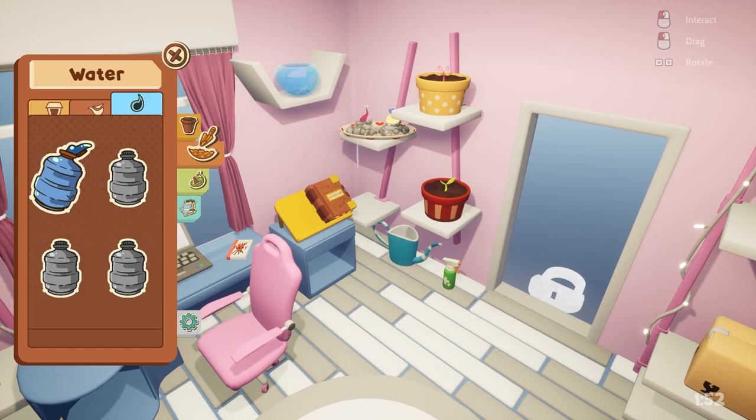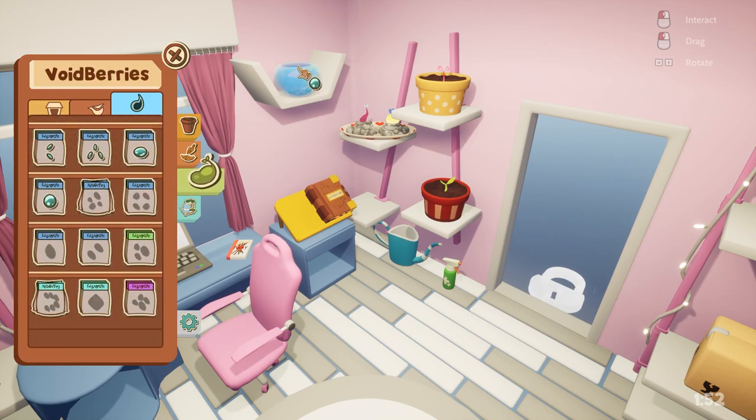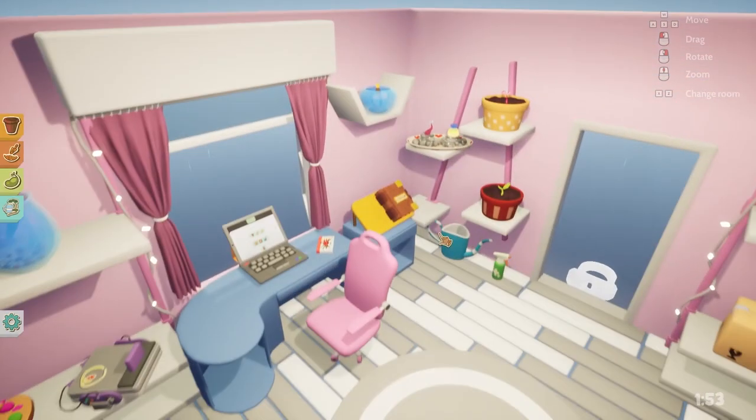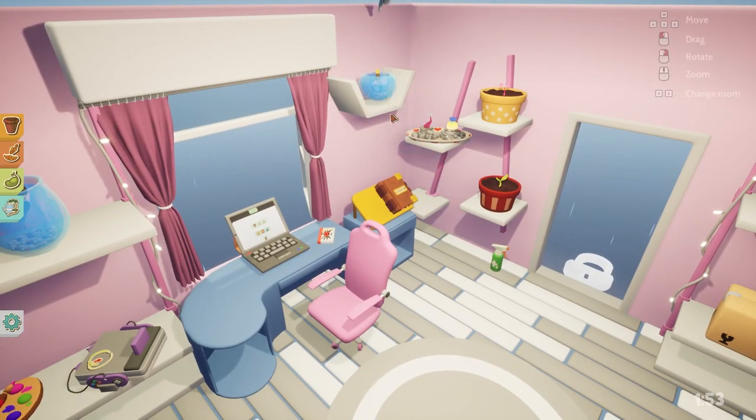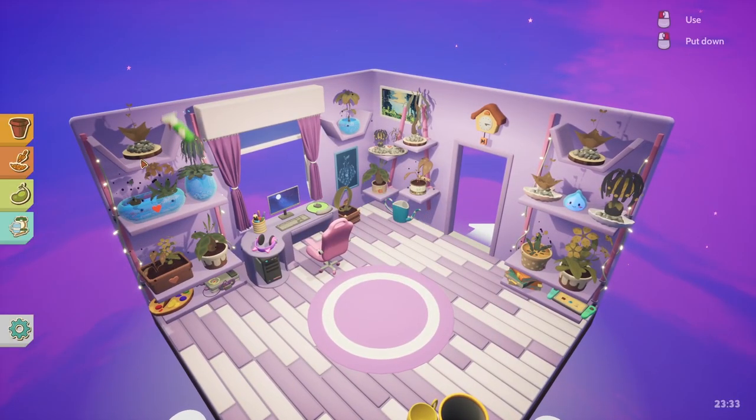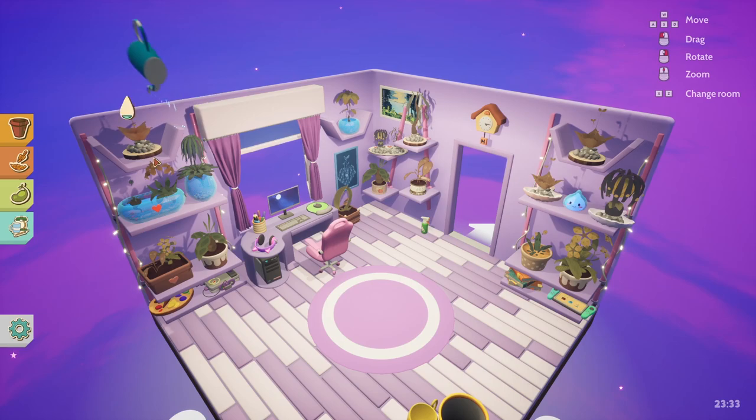Either way, your plants will continue to grow when you leave the game, but don't worry — the game does not punish you whatsoever. It allows you to grow your own beautiful virtual garden with no stress. If you forget to check in on your plants for a while or miss watering a couple, they won't die. They will fade in color and they may attract pests, but you can remedy this with some water, bug spray, love, and attention. And if you feel bad for the bugs, you can also just let them be.